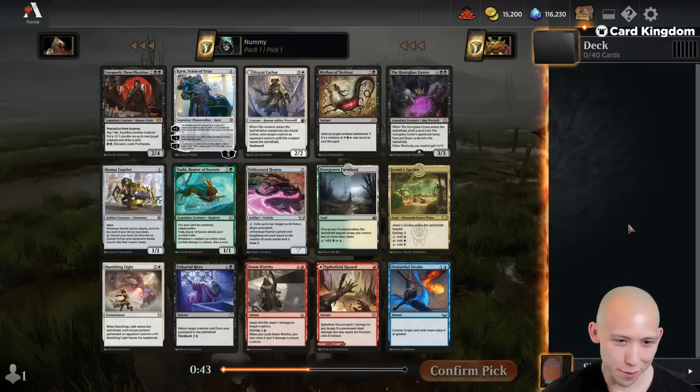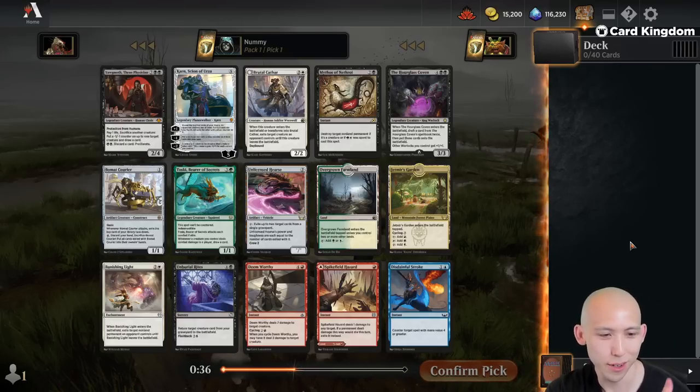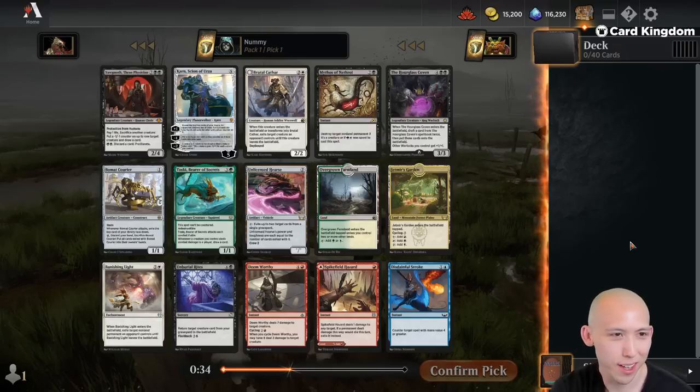If you are going to draft the control decks in this format, you really need to pick up the good removal aggressively. Any of the Wrath effects or super cheap, efficient removal are really high on your list of things.